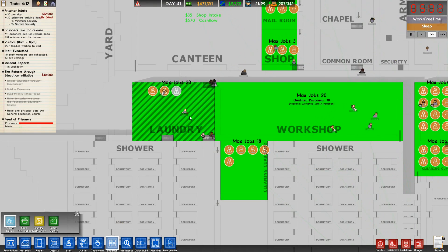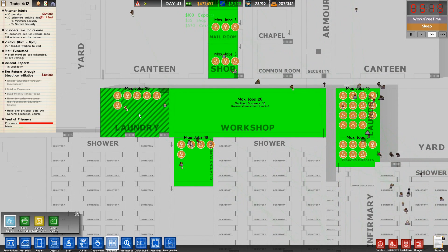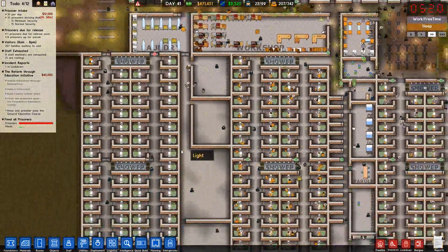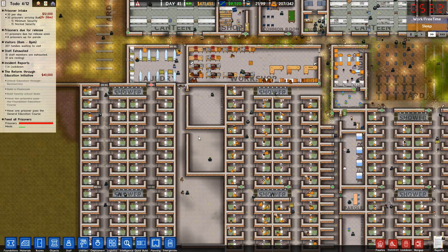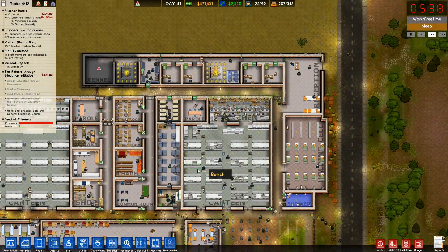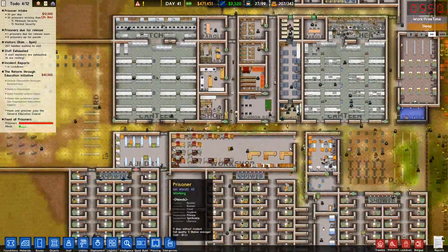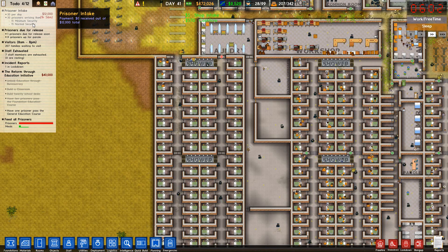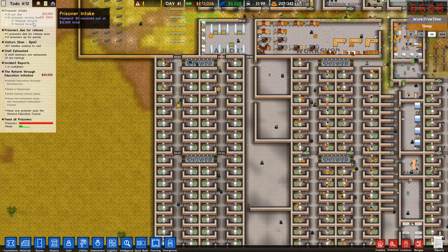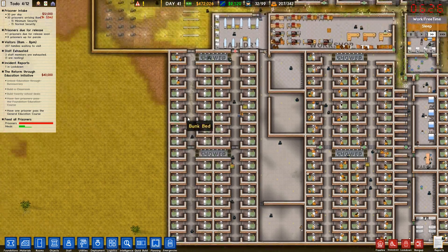Paying prisoners to clean isn't that big an expense, so I might as well do it. I also expanded our kennel possibilities. As the last thing we do in this episode, we're going to be intaking a bunch of these cats. Minimum capacity — bringing in fifteen, we've got eight. I'm going to have to adjust that before tomorrow.